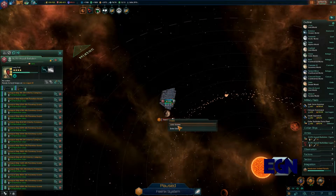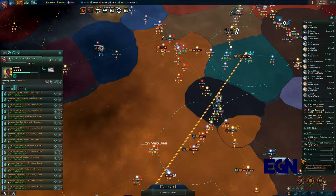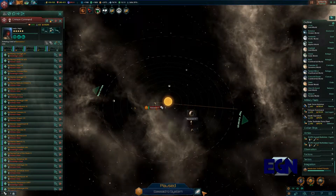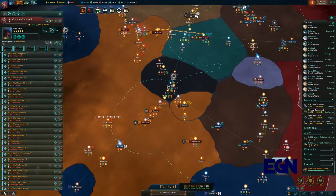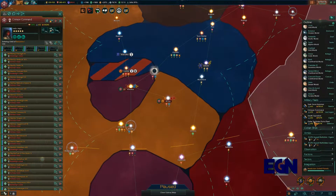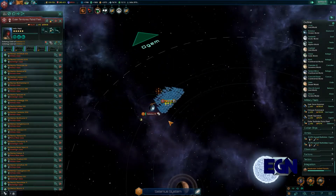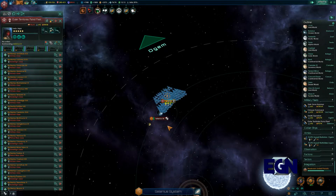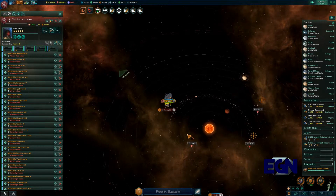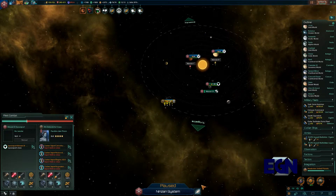We'll get our forces to go and land their armies at Phoenix — that should be pretty safe, and yes it is. Then we'll get another group to jump over here and lock that planet down. A 300-strength force isn't anything to worry about. We're nearly at the next target and should take it down, which will get us up to 88% war score. This is taking a little longer than expected but not by a massive amount.